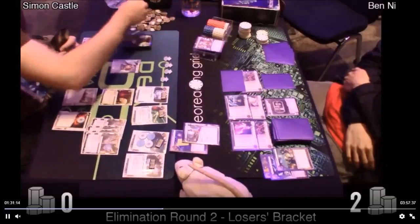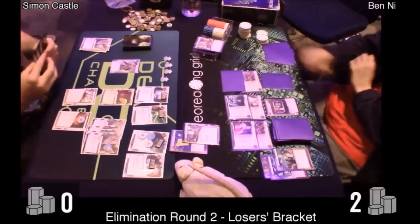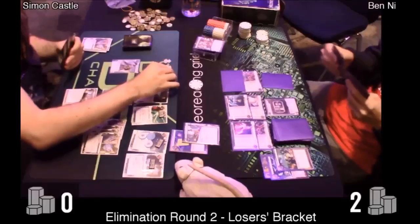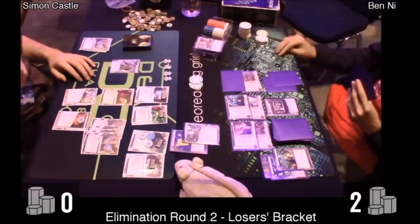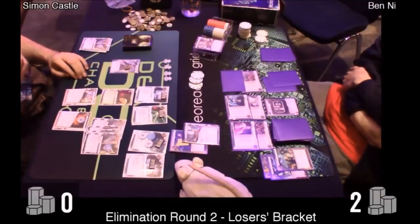He actually installs all the breakers and tries to run my remote - I wasn't really expecting that. But I did have the Turing, which I could rezz. I chose to rezz Turing instead of Architect because I wanted the Architect kept as a surprise, and the Turing was more taxing anyway - it would cost him 4 credits to break with the Rex, which he did. All he saw was the Ash - he thought that was an agenda I was trying to sneak through. He paid a very expensive price. Just like that I sapped away a lot of his credits.